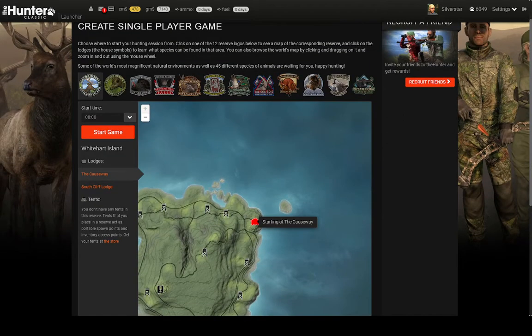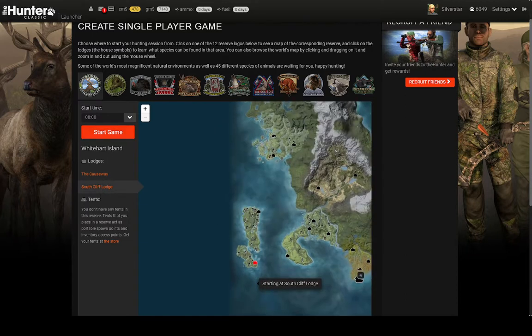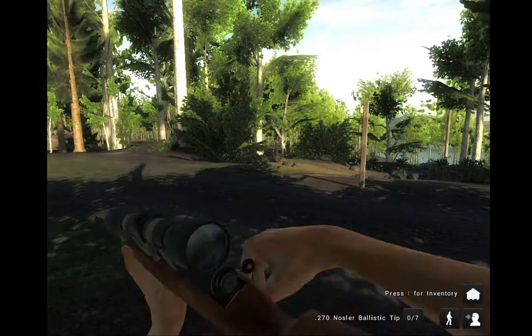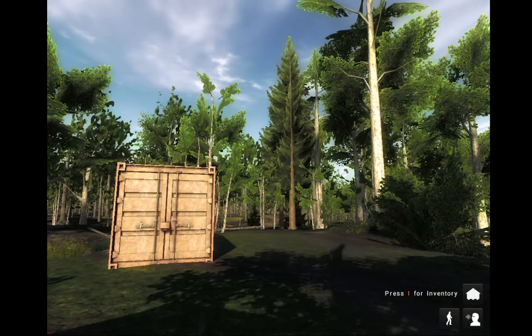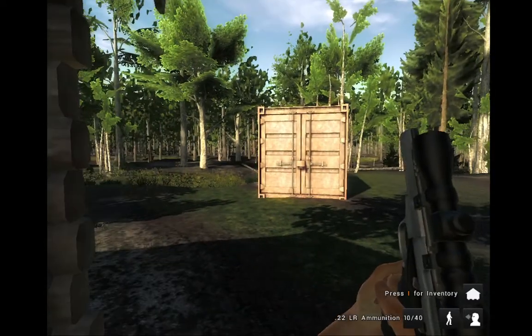I'm going to start out at the South Cliff Lodge. I have the best luck here farming whitetails. I'll bring you back once we actually have the game launched. The game has loaded on White Hart Island. Today I'm carrying the 270, the snakebite compound, and the 22 handgun, in case you run into any good turkeys.